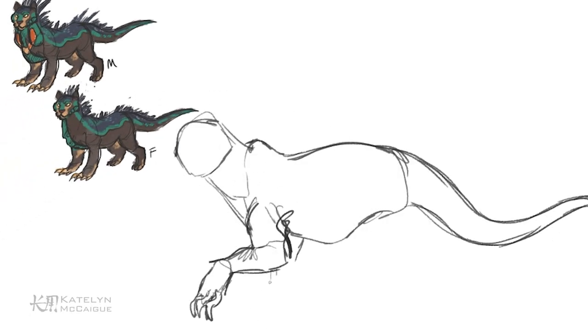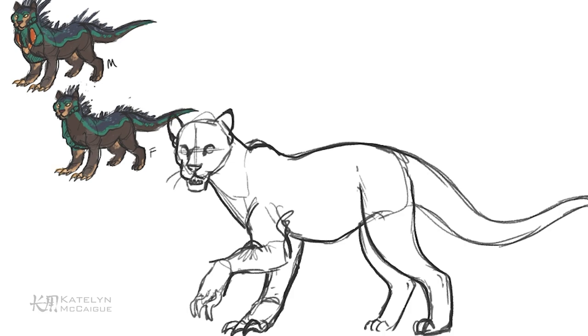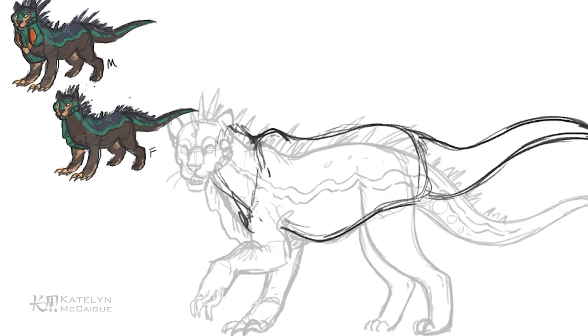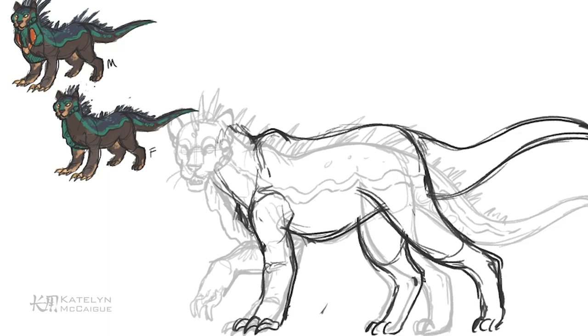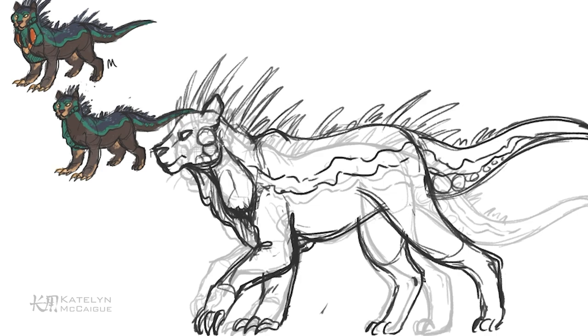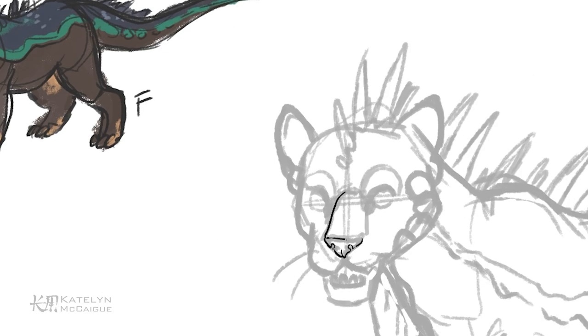Let's jump into the final sketches. I started with the female body first, since that's going to be the slender, smaller one of the two. I wanted to figure out the anatomy overall starting with the female base — how big I want the claws and spines — and then I made the female a little more transparent and started sketching the male on top, making it slightly taller, more bulky, with a bigger head, to solidify their size difference.